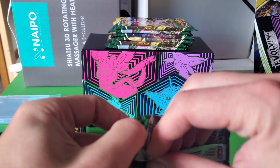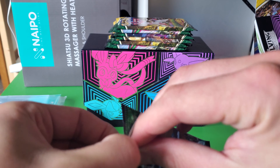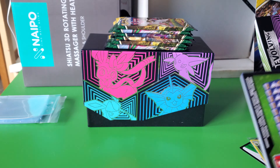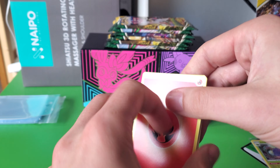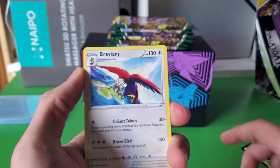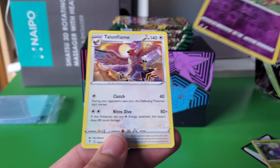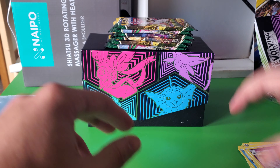Oh boy, I hope I don't get a bunch of holos again. Come on, I would love an alternate art or full art or something. Not happening in this pack. Let's see what we get. Birdmite, Robin Roll, Flood Baby. I'm going to have so many of those Talon Flames. So bad.